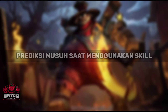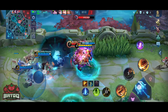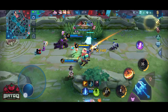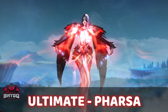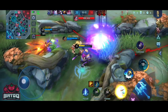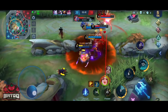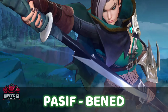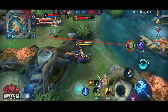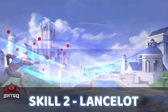Kita masuk ke pembahasan pertama: cara memprediksi musuh. Pertama, prediksi musuh saat menggunakan skillnya. Jadi kalian bisa memprediksi musuh saat hero lawan menggunakan skillnya. Ada banyak hero yang gampang dihook saat lagi ngegunain skill. Pertama ada Pharsa saat lagi ultimate — kalian bisa manfaatin hook kalian karena pas hero ini lagi ultimate dia akan cenderung diam. Yang kedua ada Benedetta pas lagi pake pasifnya, dia akan ngedash dan cenderung lurus, jadi kalian bisa prediksi ke arah lurusnya.